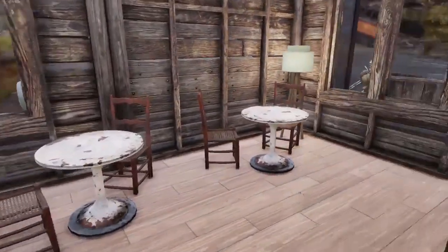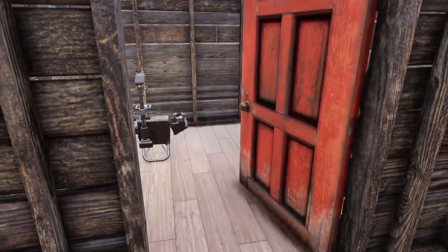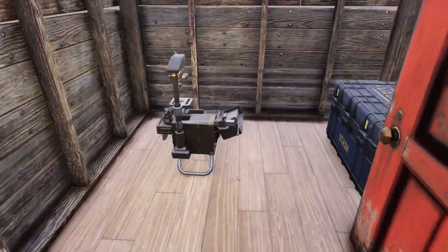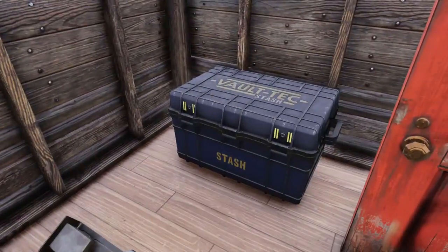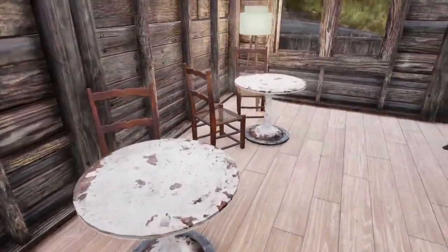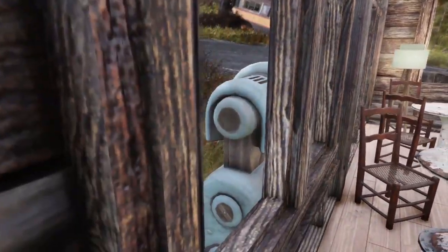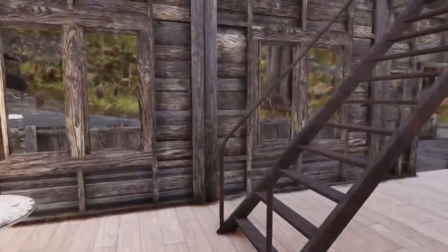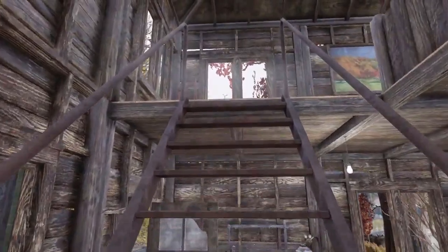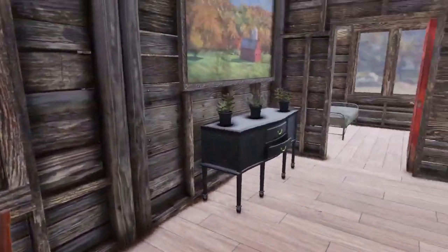I put some tables and chairs in as well because it's a saloon — you're supposed to sit down, drink, eat, be merry, all that kind of stuff. Nothing else went into this room; I was thinking about other stuff but didn't have any shelves. I'm using a fusion generator, which is probably overkill because it's 100 power for something that probably takes eight, maybe a bit more. But you've just got to do what you can with the stuff you've got.